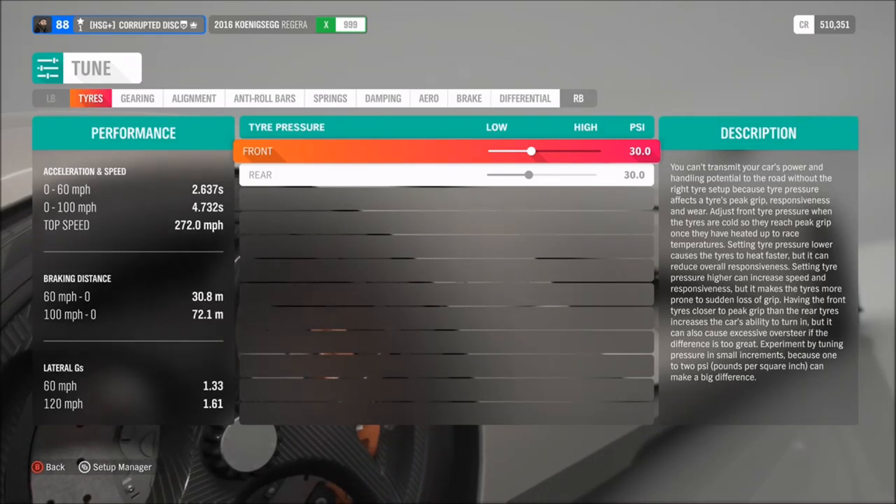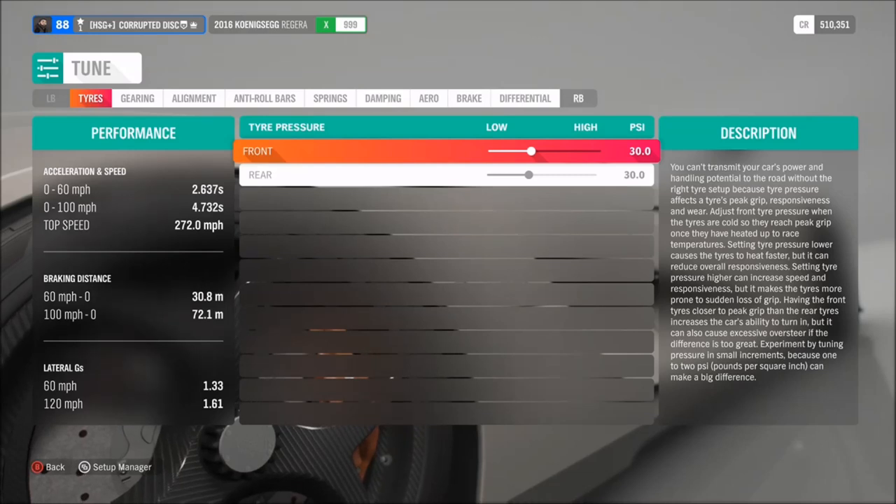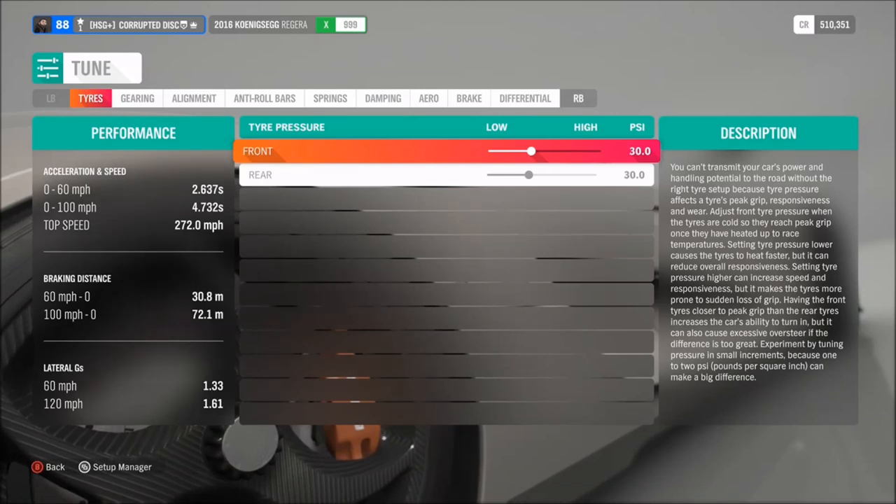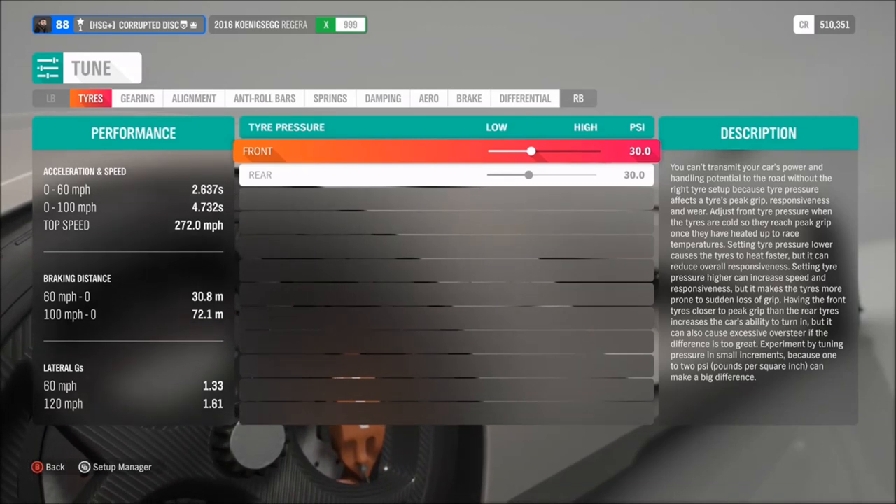Both classes will do 272 miles per hour. The only thing that changes is the acceleration — it's a little bit slower at low-end speeds in one class versus the other.